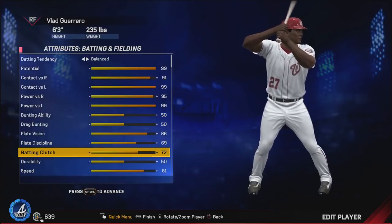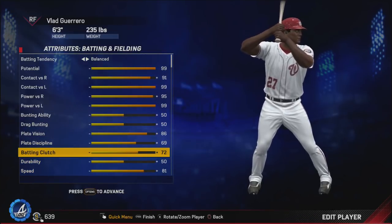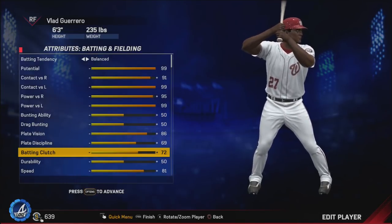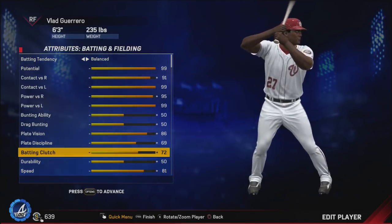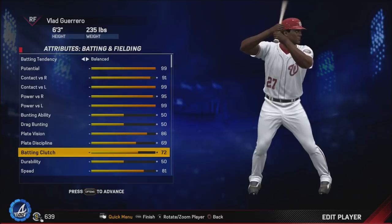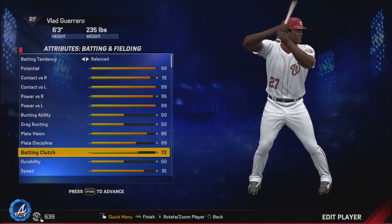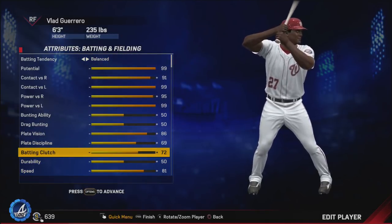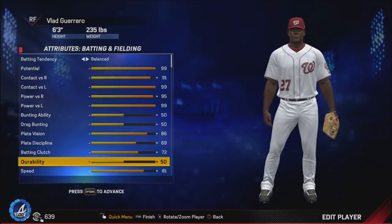Batting clutch was kind of hard because he hit .322 with runners in scoring position, which is really good, but that's below his overall .345 average. Even though it's good, he didn't perform quite as well with runners in scoring position, so I decided to give him a good-but-not-great clutch rating of 72. As you know, clutch doesn't matter a whole lot in this game — some people will disagree in the comments — but 72 really isn't going to affect this card much either way.